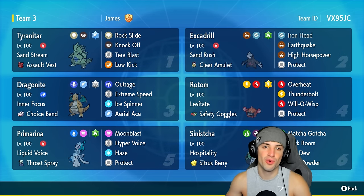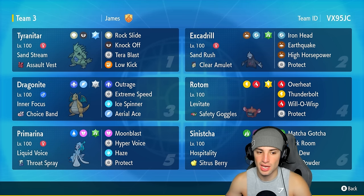Pairing with Excadrill, we have Tyranitar with Sand Stream and Assault Vest, running Rock Slide, Knock Off, Tera Blast, Low Kick, and that Flying Tera type. So Excadrill can't use EQ next to it - we just have to Terastallize so we don't hit our Tyranitar. Our other four Pokemon on today's team feature Dragonite, Rotom, Sinistra, and Primarina.